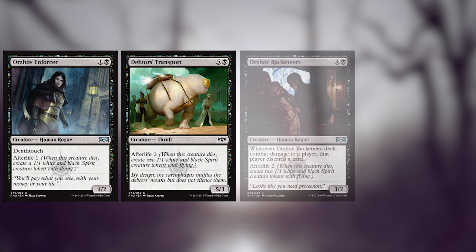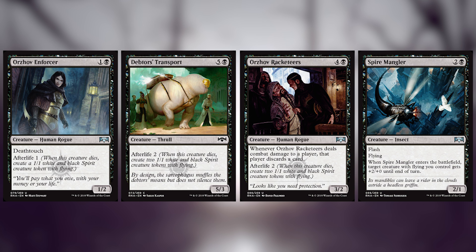Next up, we've got Orzhov Enforcer, Debtor's Transport, Orzhov Racketeers, and Spire Mangler. These first three cards are all great cards to get those spirits flying in the air. Spire Mangler is pretty decent even without considering that there's spirits in the format, but when you've got so many 1-1 flyers buzzing around, this card becomes a lot better.